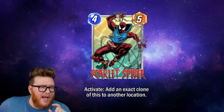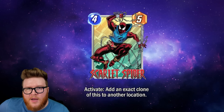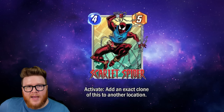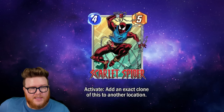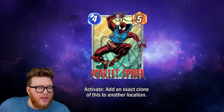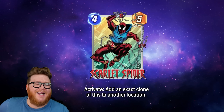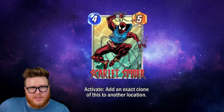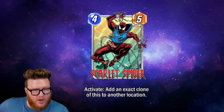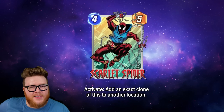Any time you hand-buff this — play it with Okoye, Nakia, Fastos, whatever — it becomes bigger, and then your cloned copy also becomes bigger, doubling the impact of those stats. Importantly, because this is Activate and not On Reveal, you can follow it up with stats and still get the clone later. Play a Hulkbuster on turn five onto your Scarlet Spider, it turns into a four-eight, and then you can still copy it into a four-eight.